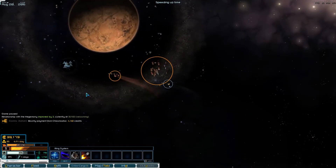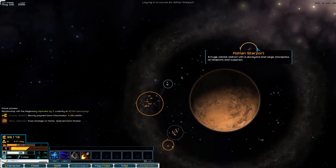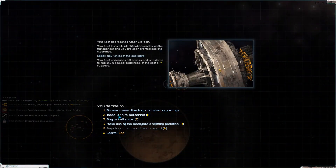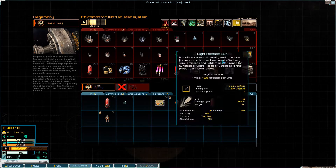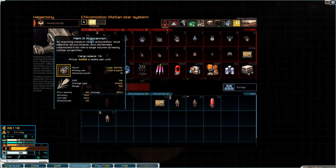Sweet, 4000 credit bounty! Let's get back to the starport, repair up. What can we sell here? Metal. Still nothing really much of interest here.